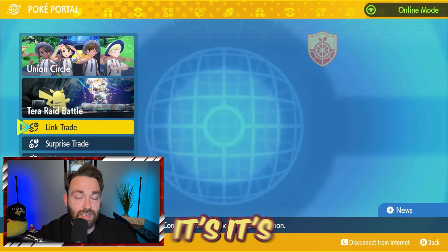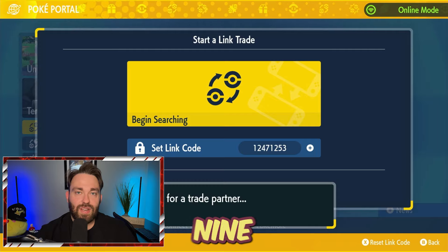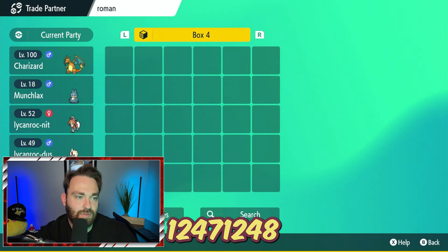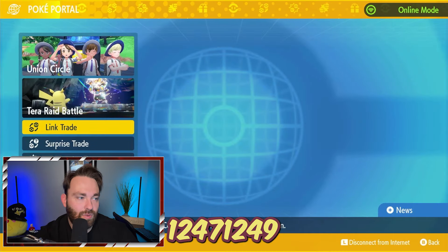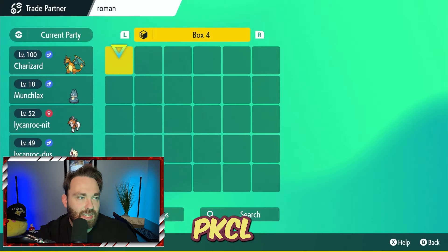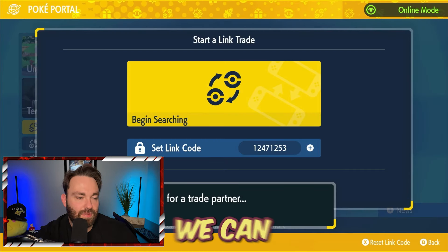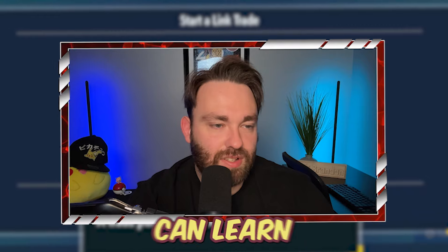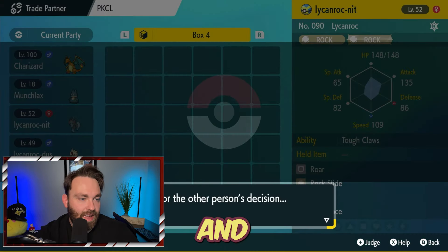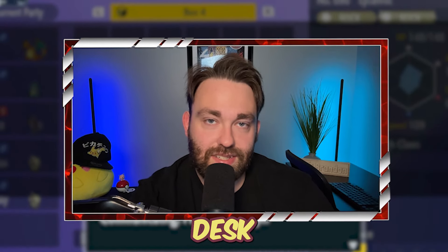That Sword and Shield video is a little old but it's there if you want to look into it. For Scarlet and Violet you have nine codes to pick from; for Sword and Shield there are three codes: 1247-1247, 1247-1248, and 1247-1249. We're searching for a trade partner — it could be Roman or PKCL. Roman seems quicker. I'm going to try to connect with the bot instead. Got PKCL. I want the Lycanroc night form and there it is — Lycanroc night form. Offer dash-DSK and dash-DAY and you'd get the dusk and day forms.